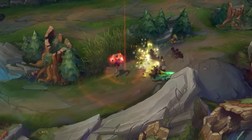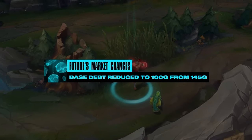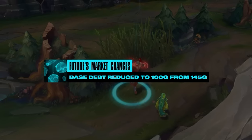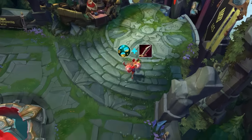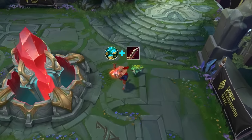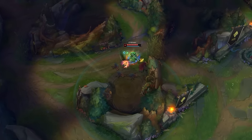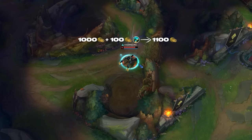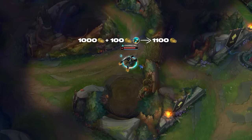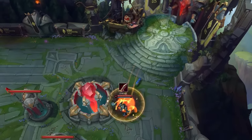These spikes are so impactful early on that one of the major reasons Futures Market was changed was actually to stop junglers from doing a standard full clear and then being guaranteed one of these big spikes. It was just way too easy for junglers to snowball out of control if they got one of those items on their first base. The fun thing about this route is that it will enable that strategy to work — the extra Raptor camp still lets you cheat an 1100 gold base with Futures Market. This way, you can still stomp the early game in solo queue. Blaber does precisely this with the Serrated Dirk he recalls for.